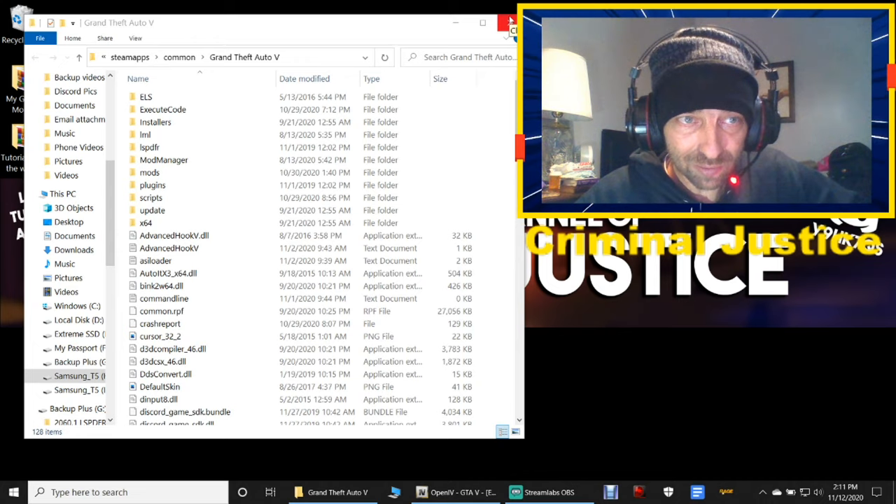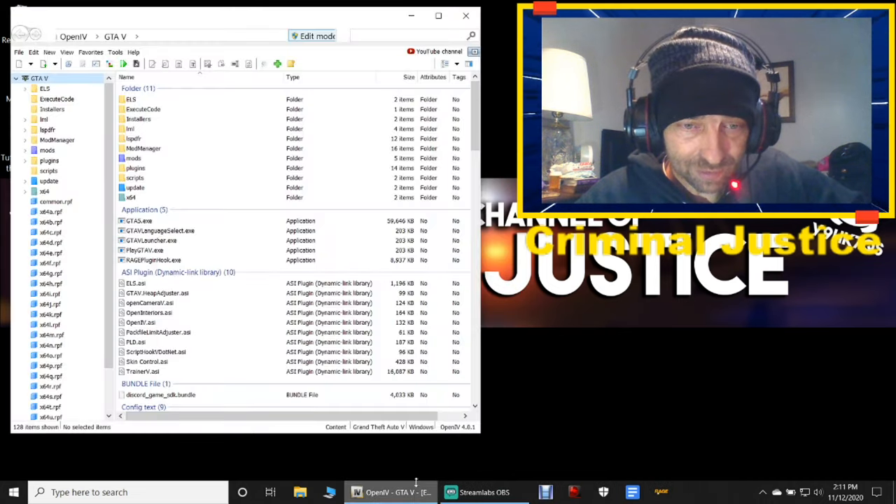Next up we're going to be installing Better Radiance. Close out of your main directory and open up your OpenIV — go ahead and start OpenIV.